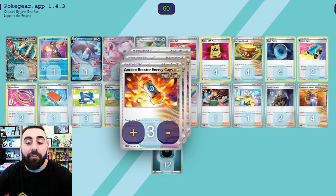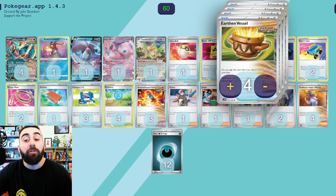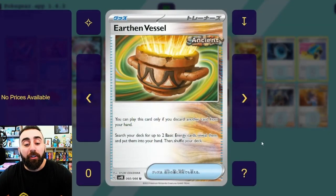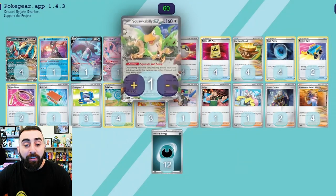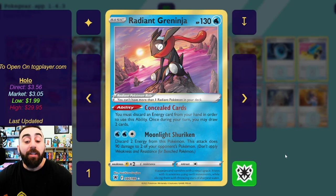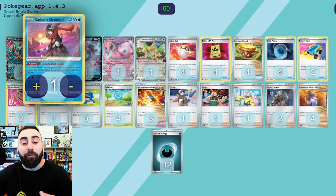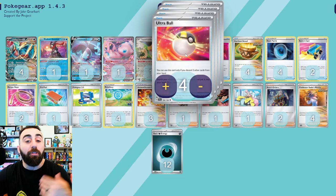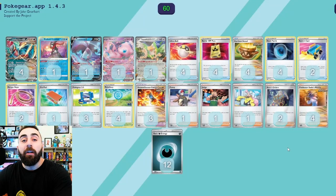How are we gonna get those Dark energies into the discard pile? We have Squawk and Seize, but we need to find the Dark energies first, so we have Earthen Vessel — you can only play this card if you discard another card from your hand, then search the deck for up to two basic energies and put them into your hand. We can discard an energy with Earthen Vessel, search our deck for two energies, then use Squawk ability or use Radiant Greninja's Concealed Cards — discard an energy card from your hand to draw two cards. We also have Ultra Ball: discard two cards from your hand to search your deck for any Pokémon. We have a lot of ways of discarding energies.